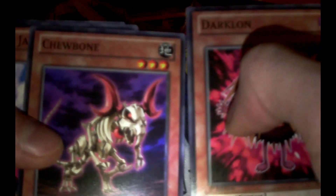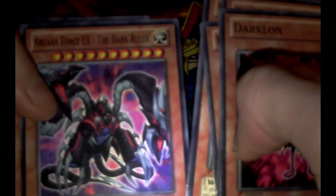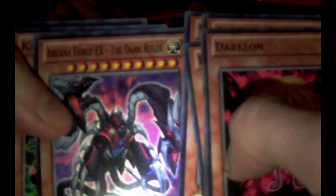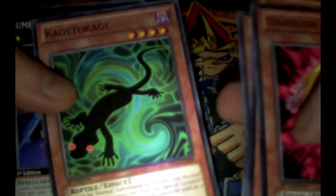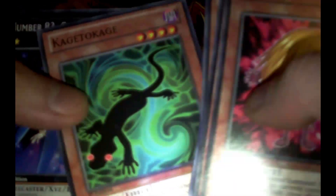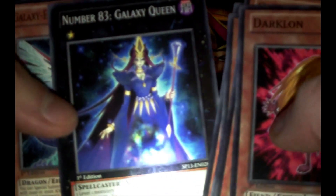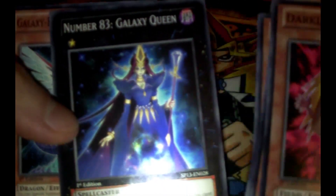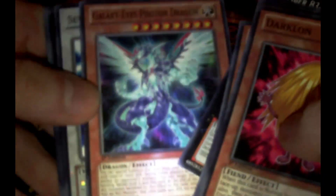Darklon, Chewbone, Big Jaws, Earth Armor Ninja, Arcana Force EX The Dark Ruler, Kage to Kage — I've seen this card played recently. Number 83 Galaxy Queen, a spellcaster with women artwork, and the awesome-looking Galaxy Eyes Photon Dragon.